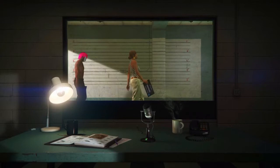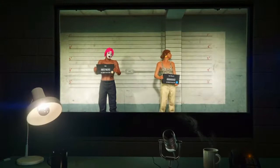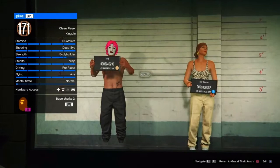Once you load in you should see that your main character is on the left and your female character is on the right. You do need the amount of money shown on screen for this glitch, so make sure you have that deposited into your bank.